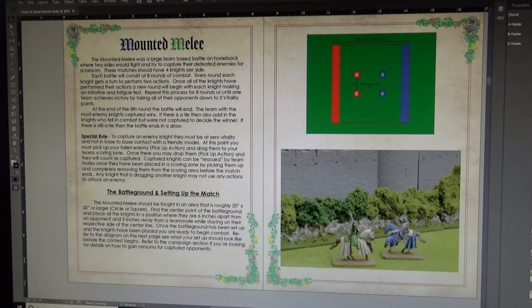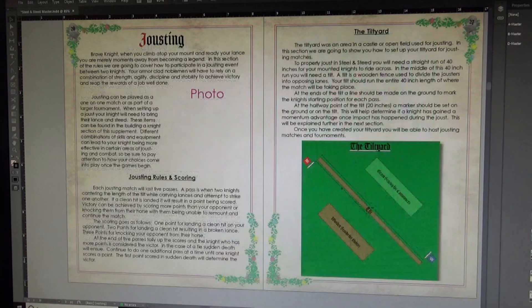Page 26 gets into the jousting rules. Jousting was the big thing I really wanted to get right when we put this rule set together. I tried to keep it as engaging as possible while leaving a lot of strategic elements in there, so players can dive in, get comfortable with the rules quickly, and then add depth based on strategic decisions as they play.